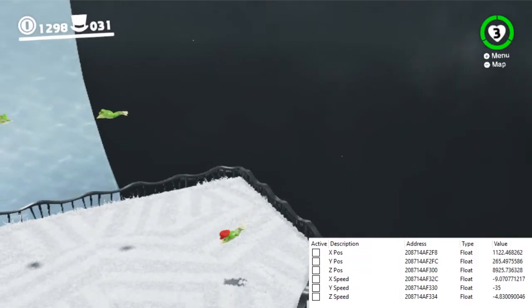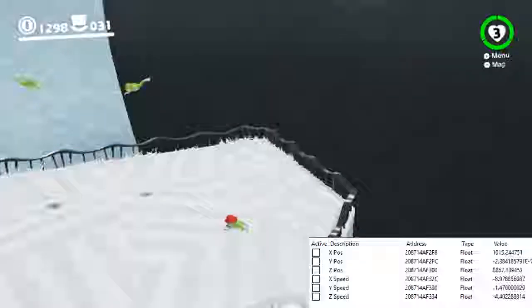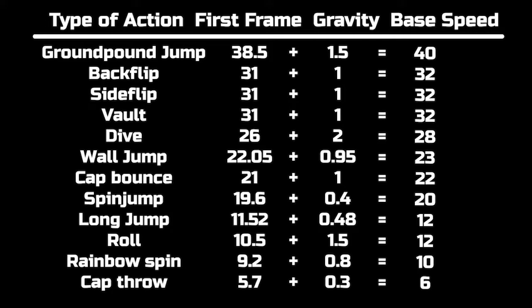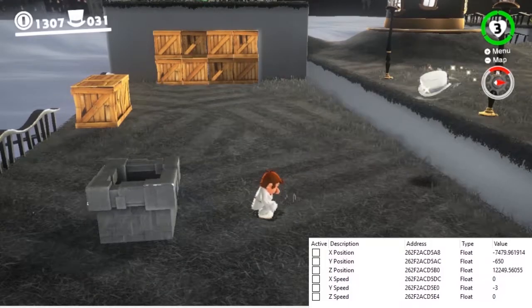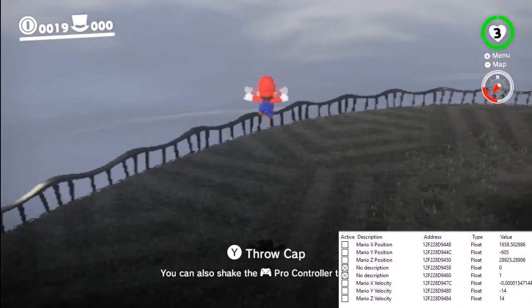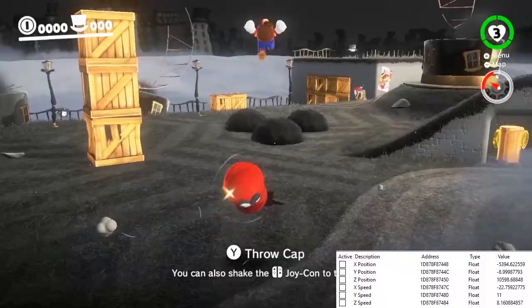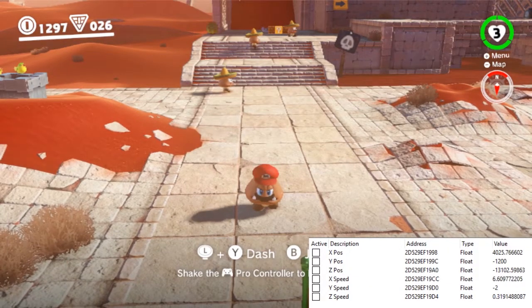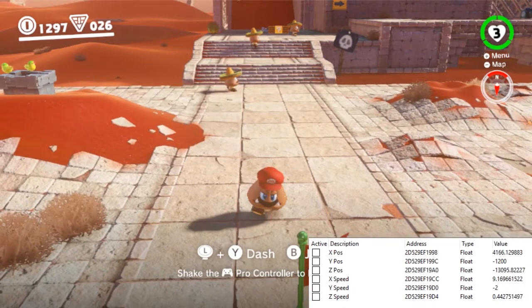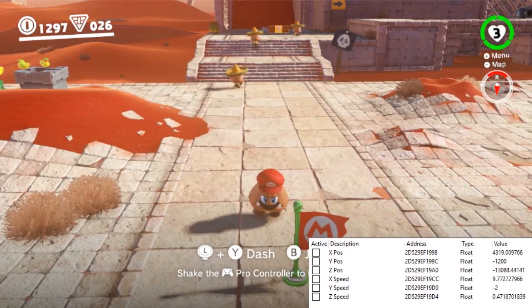Now, if you've seen part 3 of this series, you know that the gravity in this game is strange. It can be many different values based on the action Mario is doing, and it isn't exactly realistic. But believe me, we have only scratched the surface on just how absurd gravity in this game can be. I present the humble Goomba, a staple in Mario games dating back decades.